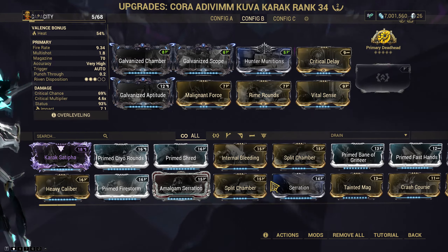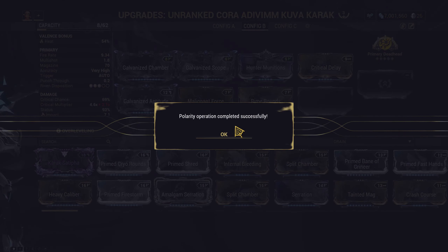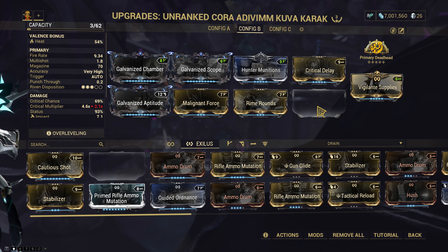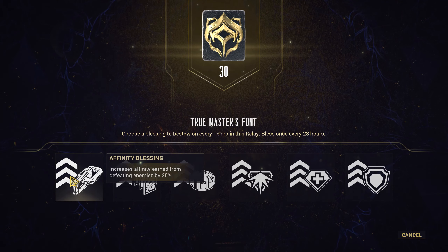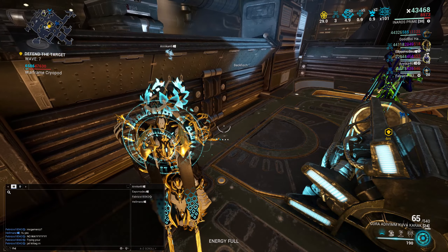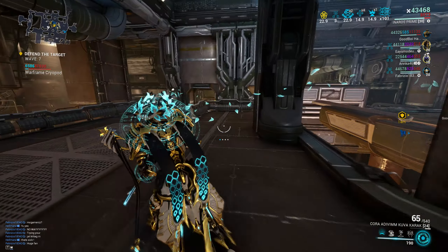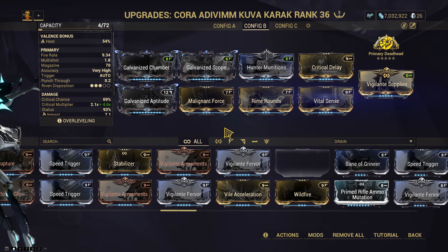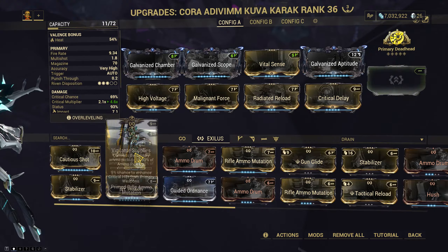Let's take Harold for a walk. Let's also reformat the Exilus, because I want to put in Vigilante Supplies. Right — Kuva weapon, we need to max it out. It resets the capacity. This always catches me off guard, because I'm legendary mastery, so when I forma something I don't lose any capacity normally. I'm on Hydron, because I like Hydron. Someone recognized me and they're actually trying out one of the builds from this series — that's awesome. Now we can put Vital Sense back onto this build and Vigilante Supplies onto the mech special.